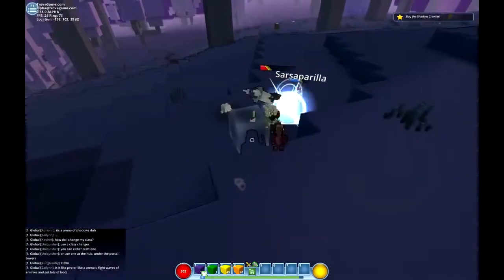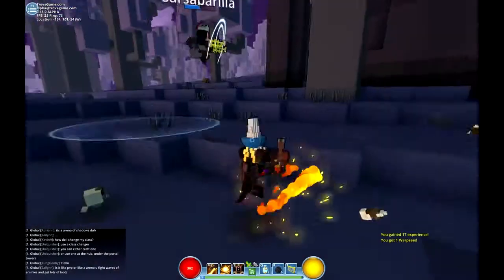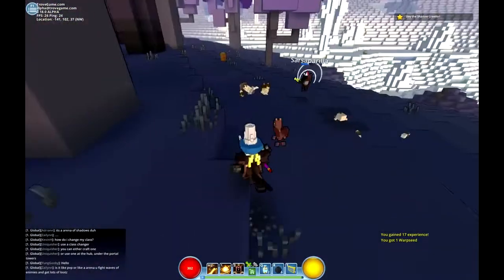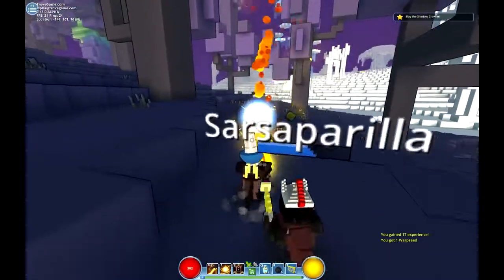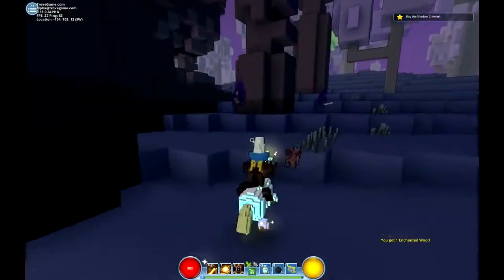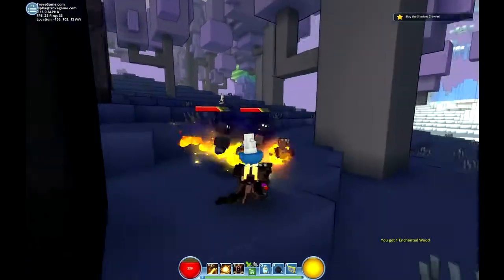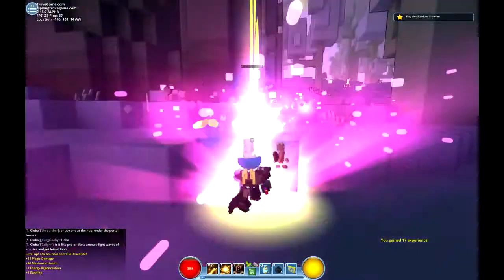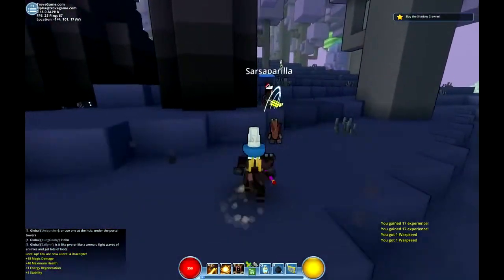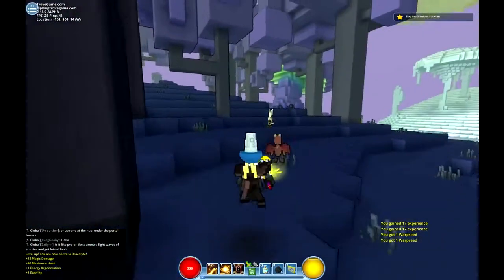We're back in the Enchanted Wood, slaying shadow crawlers. I have this wand and booster jump — I gotta change wands, I look ridiculous right now.